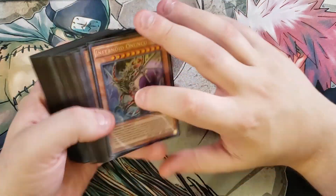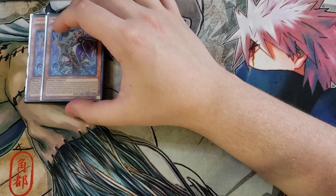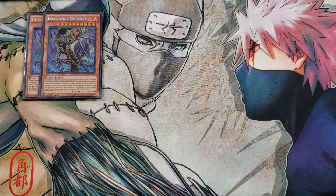First off, we're playing two copies of Infernoid Anunku. Anunku cannot be normal summoned or set — it must be special summoned from your hand or graveyard by banishing three Infernoid monsters from your hand or graveyard. While the total levels and ranks of all effect monsters you control is eight or lower, it cannot be special summoned by other ways. All Infernoid monsters share that mechanic.